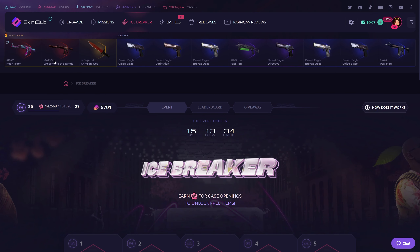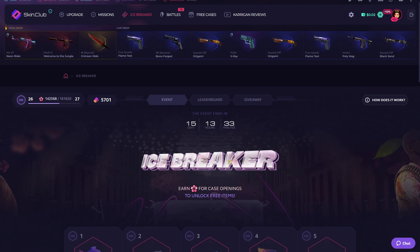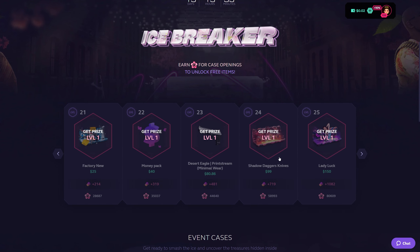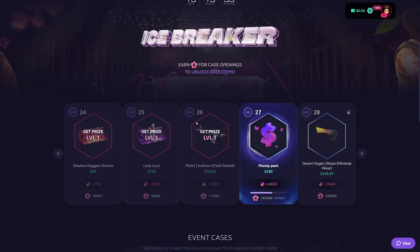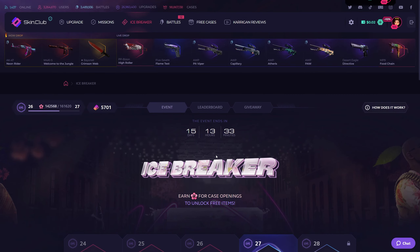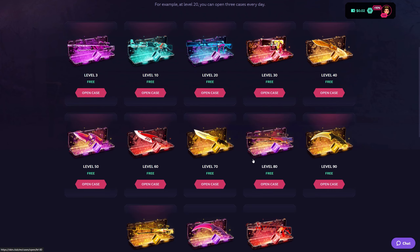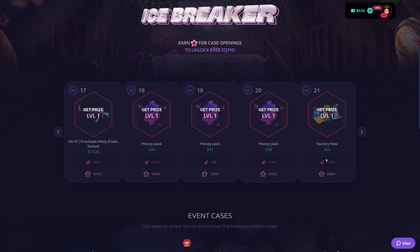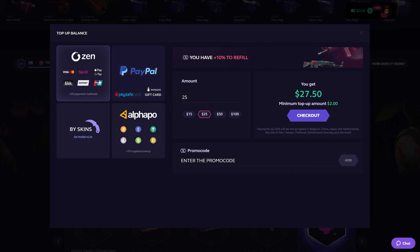What's going on guys and welcome back to another skin club video. Today I have zero in the balance but the icebreaker event is going on and I hit level 26. I'm going to show you guys what free stuff you can get, like the free cases I can claim every day from skin club, all the way to level 26 in the event. If you want to deposit on skin club, there's a 10% deposit bonus link in the first line of the description. You can use that link with the Angelville luck and get 10% on your deposit. Just be 18 and above and play responsibly.